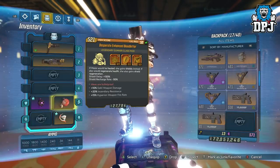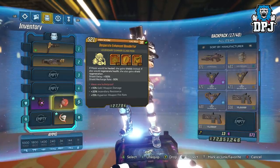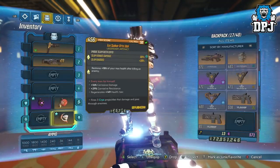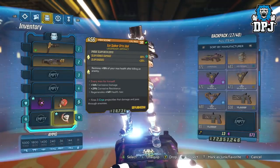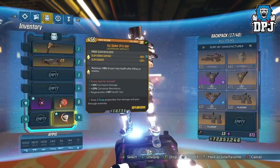The class mod here is a must — the Bloodletter. This is what you need to make this truly work. As you can see, if Moze would be healed, she gains shields instead; if she would regenerate health, she also gains shield regeneration. The artifact isn't a must but the health regeneration it offers really helps — plus 148 health per second. You can also get health regen on the class mod if you're lucky enough.